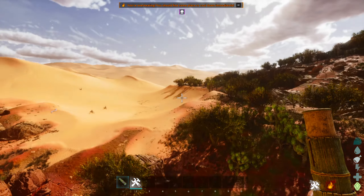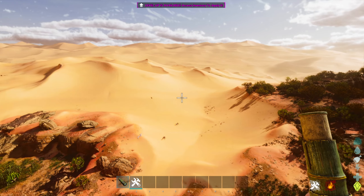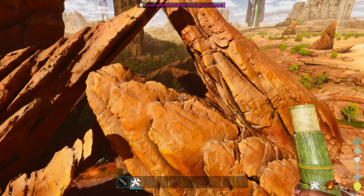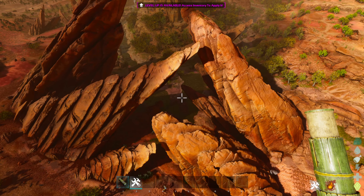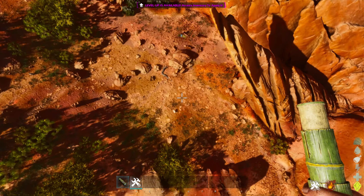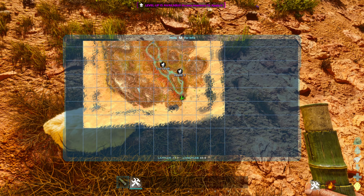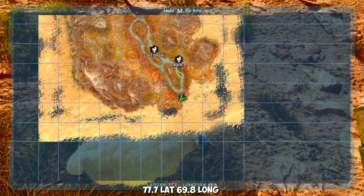For the landmarks, you can notice the desert in the distance. If we turn around you can see these structures. And we are very close to these pointy rocks with the river. For the location on the map we are just about at roughly 78 lat, 69 longitude.